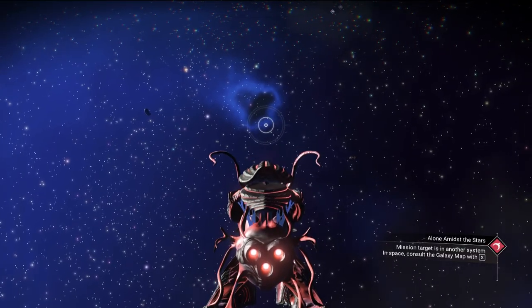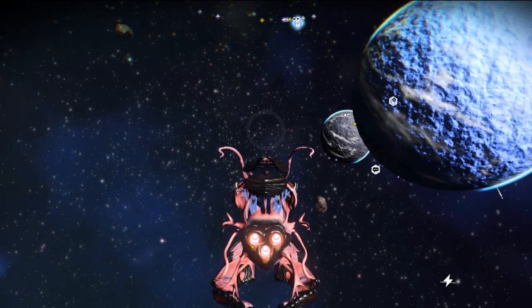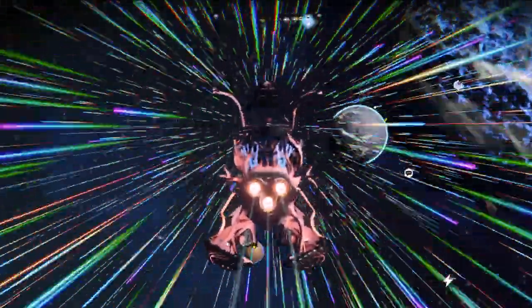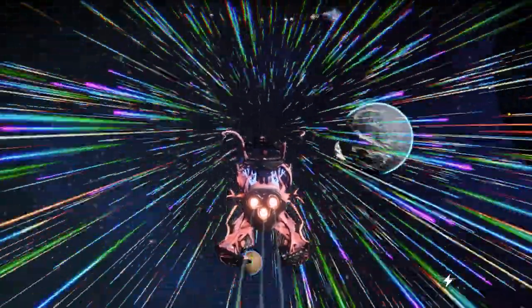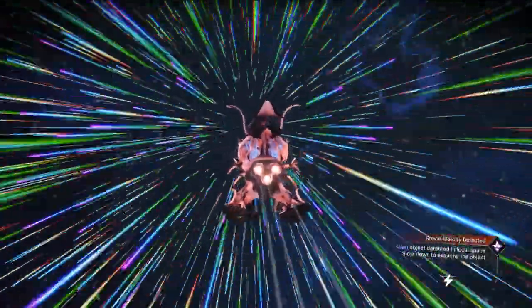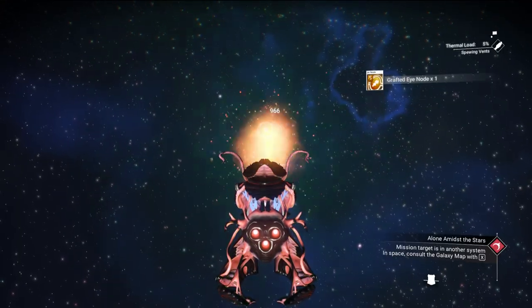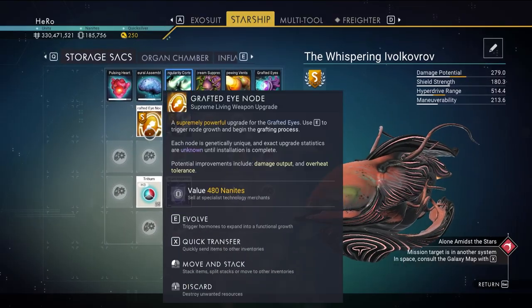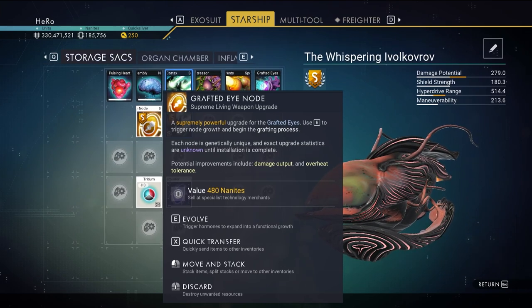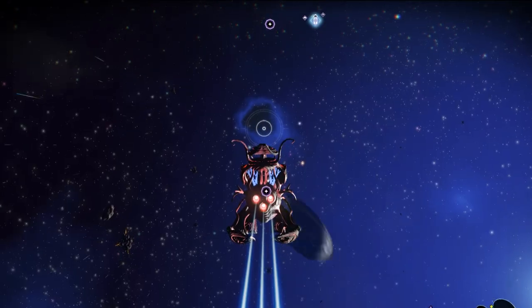After we get the first upgrade, we need to wait 30 seconds before we pulse the engine again. After waiting 30 seconds, pulse the engine in any direction and wait for the alien melody. If the alien melody doesn't show up right away, you can stop and try pulsing again after one minute. We got it again — let's slow down, shoot it, and we got S class this time, saving 1000 nanites.